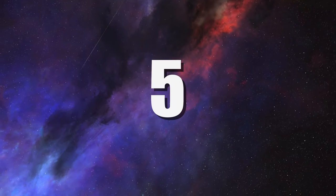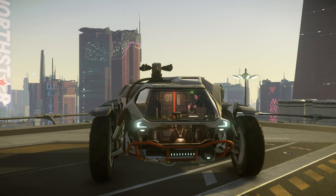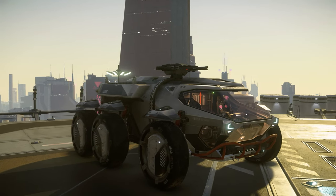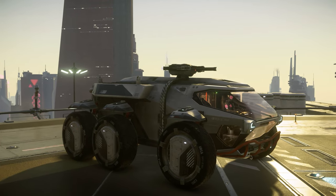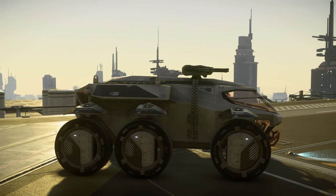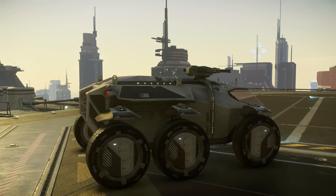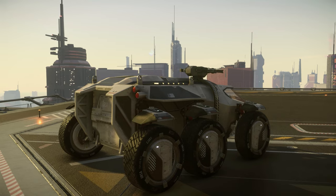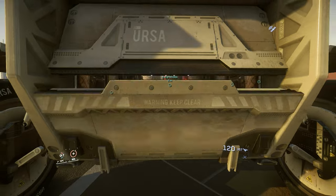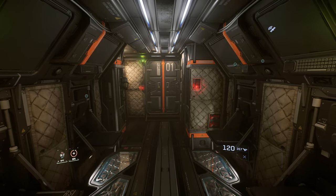Number 5: Cargo. When you need a rugged and reliable ground vehicle for all your shipping and delivery needs, look no further. The Ursa Rover is a locker on wheels that lets you carry two SCU along with four FPS weapons and a full suit of armor. As a ground vehicle, the Ursa Rover lets you transport more cargo than any other platform in-game, and will be an increasingly valuable asset as further ground gameplay is expanded in the future, from its utility amidst outposts and cities to areas inaccessible by aircraft. For these reasons, using the Ursa Rover for cargo is number 5.